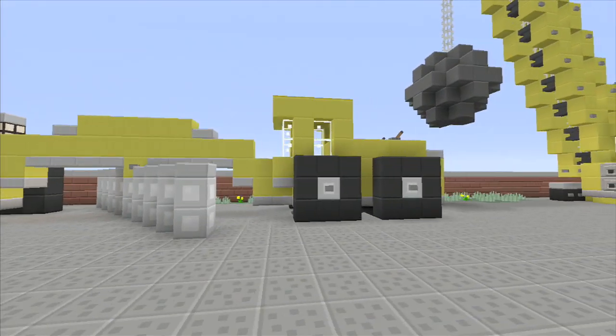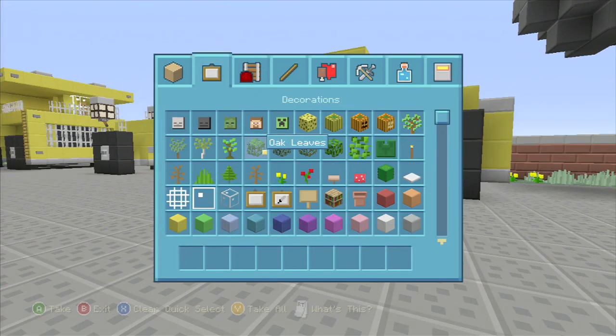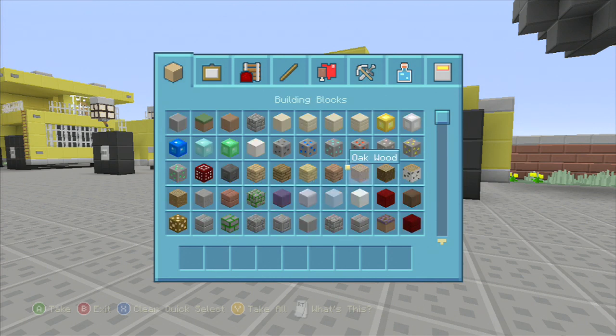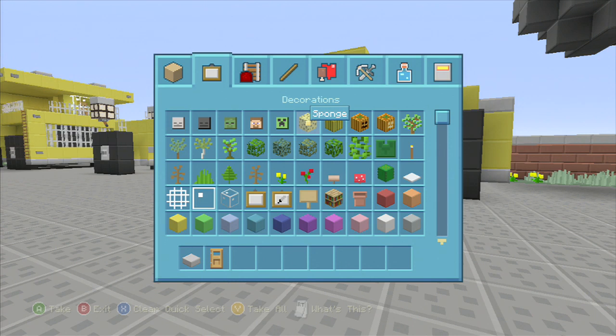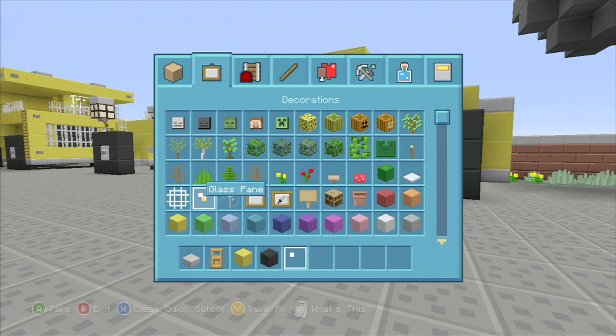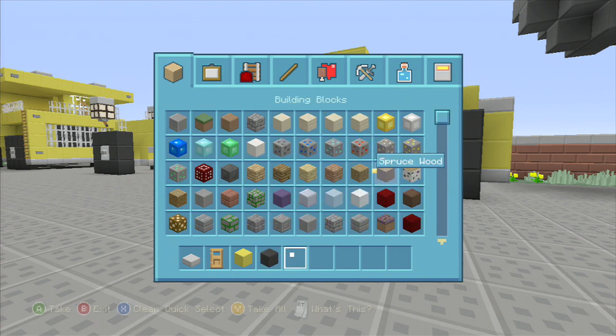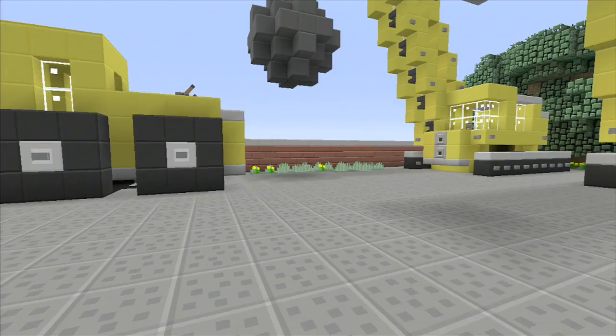It's a really easy build and it won't take you that long. To get geared up, you're going to want stone slabs, you're going to need a door, yellow wool, black wool, glass panes, iron blocks, buttons, levers, and a redstone lamp. That will be enough for right now.